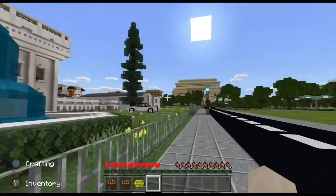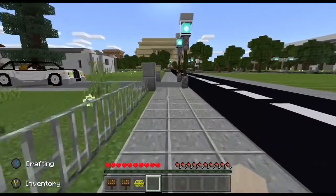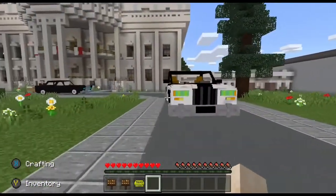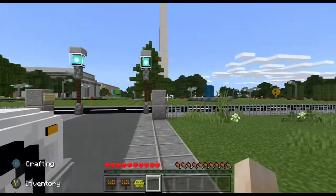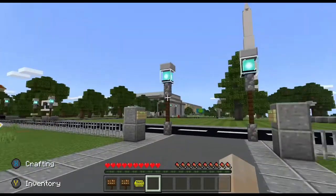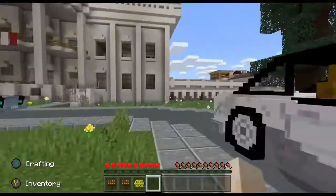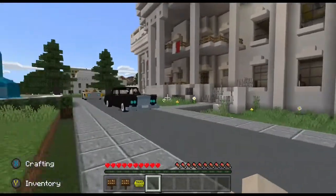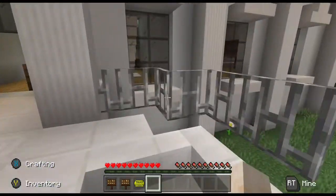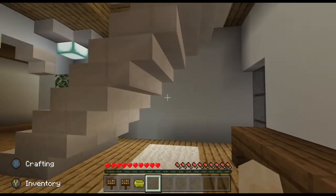They must have got lost along the way. That's okay. I came across this map available for purchase on Minecraft, and I went ahead and purchased it. They actually have the entire city of DC put together. It looks really nice from here. I really want to explore some of this map in general, but today we're going to explore the White House. So let's go ahead and go in and see what they've done.